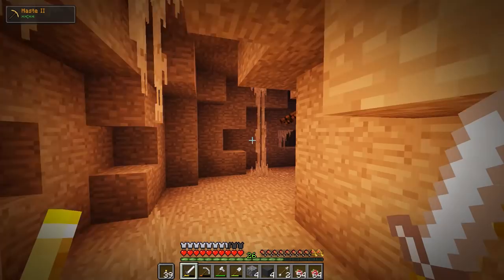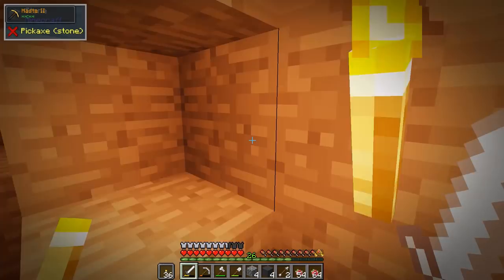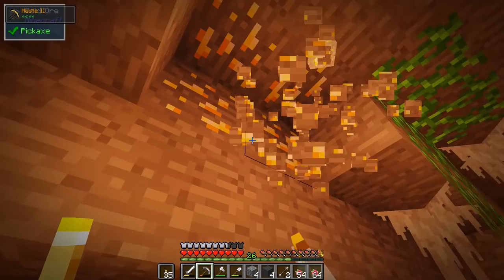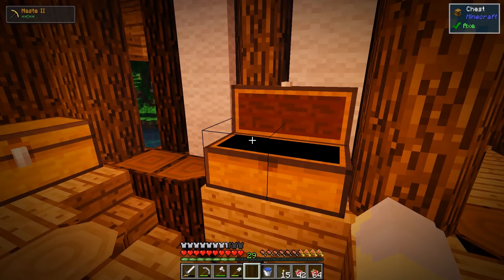I need to get some more diamonds because I only have six, and I want to have enough to not only make an enchanting table but also make one of those Whole Tree Axes - that's four diamonds - and a diamond pick, all that kind of good stuff. Of course I need to get a little more experience before I can put level 30 enchants on stuff. Let me get to it guys. All right guys, I am back. I've done some more mining - we're up to 15 diamonds altogether, that should be enough.